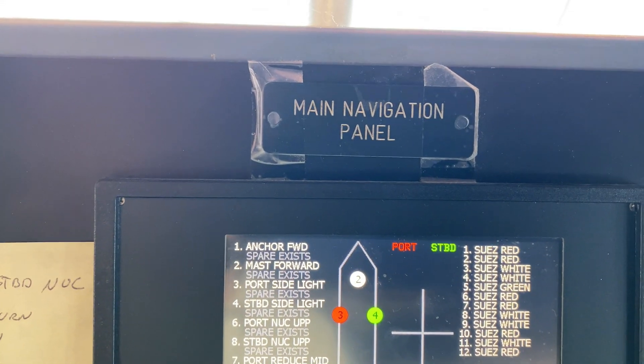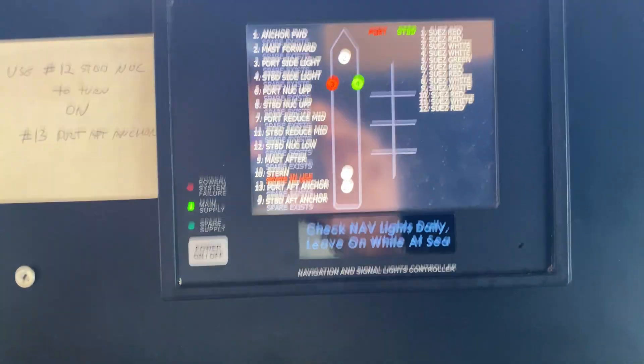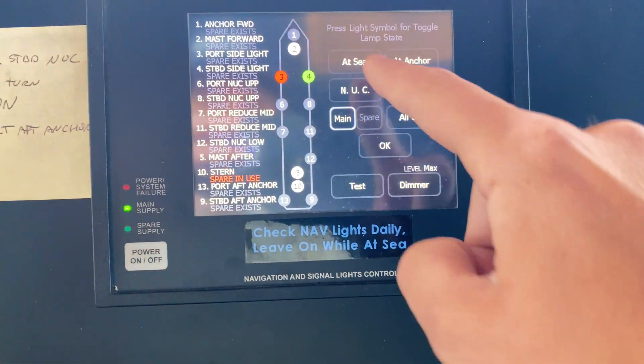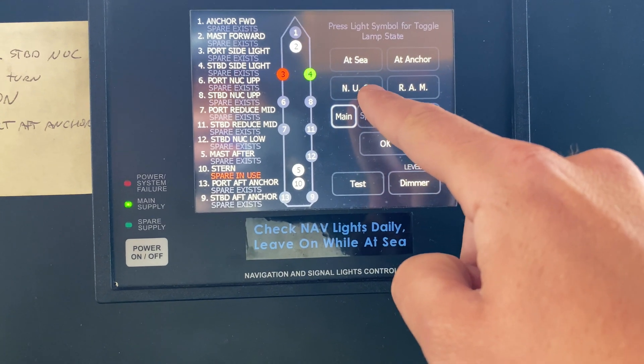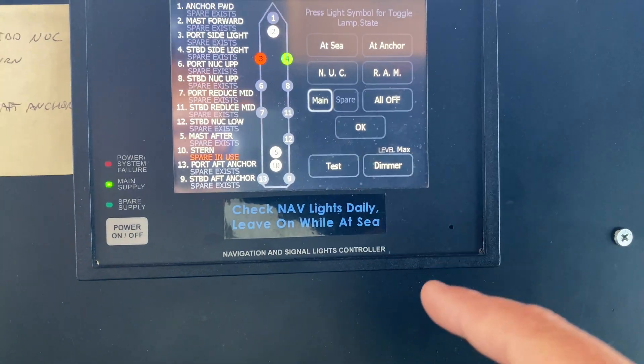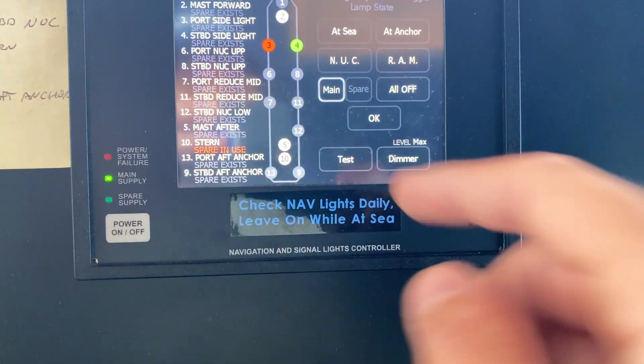This is our main navigation light panel. It has a lot of automation on it. For example, it allows you to select different modes: at sea, at anchor, not under command, restricted inability to maneuver. When you click these, it'll automatically switch on the lights that are required by the rules.